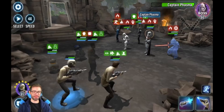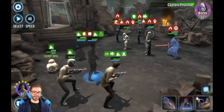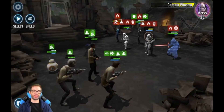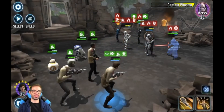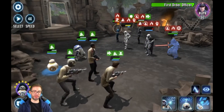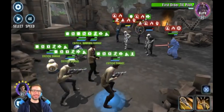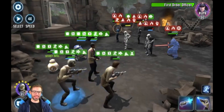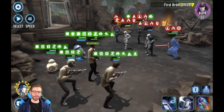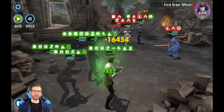Looks like we've got this now — just keep the exposes rolling. Stun this guy, more AOE, more expose, get an expose over here. Illuminated Destiny — First Order is about to get whooped. We're in super saiyan mode now. More expose, do a heal, and stealth. I think we can pretty much auto for the rest. And we got it!